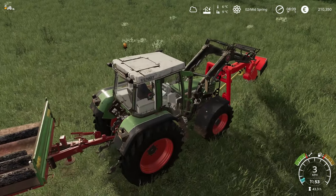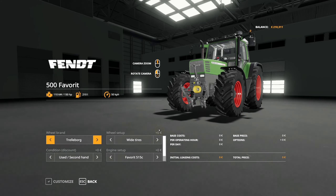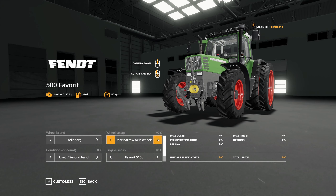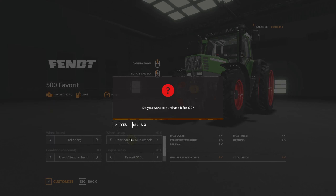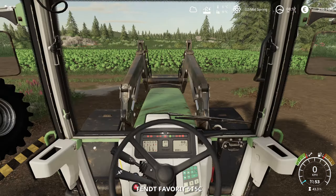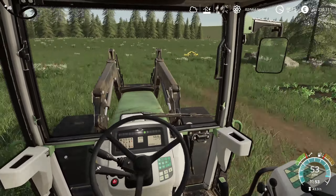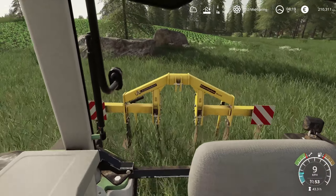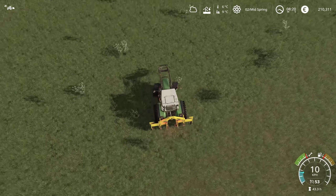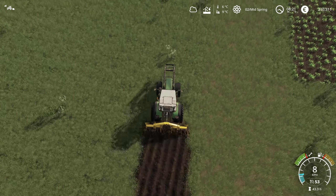The next step is to start creating the field with our yellow subsoiler. I noticed yesterday that the tractor was slipping a little bit while pulling this subsoiler, so today I am experimenting with putting additionally the narrow tires on the back of the tractor to hopefully get a little bit more traction. Let's see how this works out.